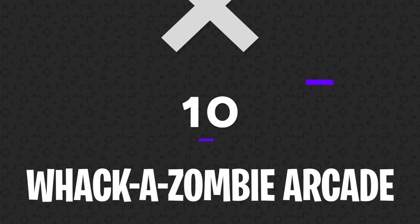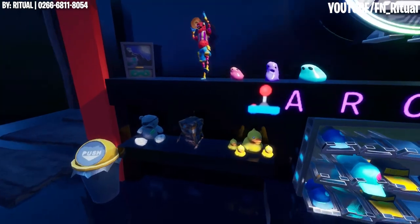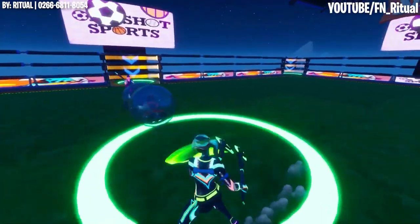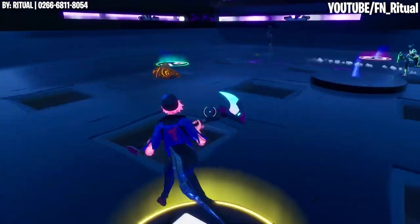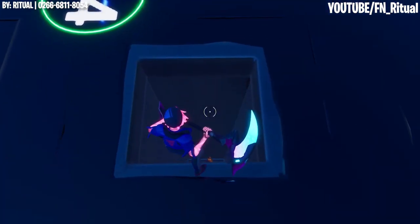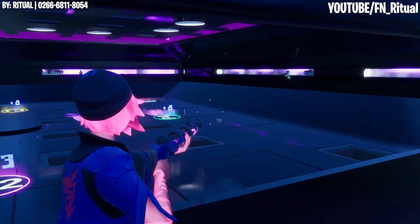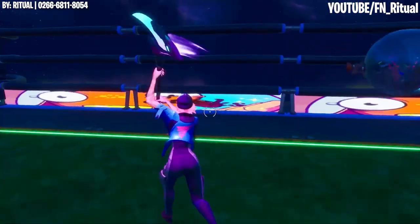Number 10: Wackazombie Arcade. Created by a user named Ritual, the Wackazombie Arcade consists of a custom arcade map with several dance floors and two mini games layered within. A foosball-inspired game with ballers can be found on one level, where Wackazombie can be found on another. It's exactly what it sounds like — kill the zombies when they pop out of the holes. Overall, these game types are pretty enjoyable, and we really appreciate the time and effort put into this retro-style creative mode map.